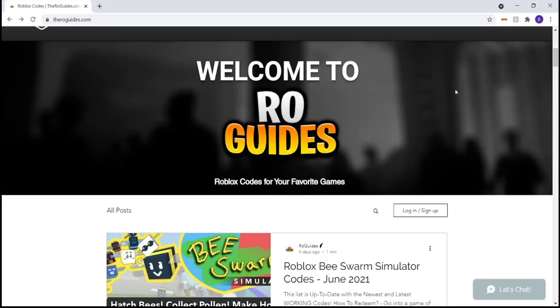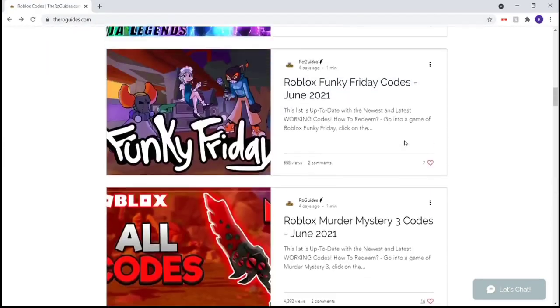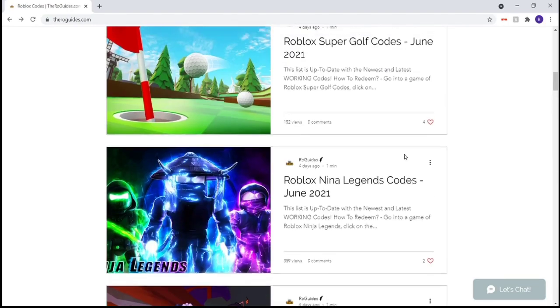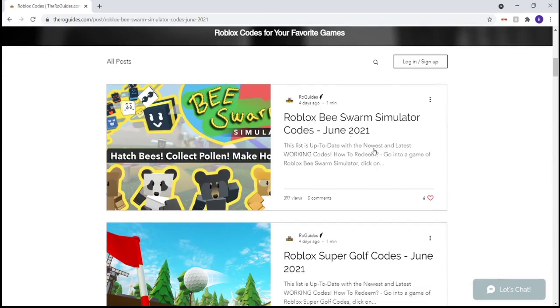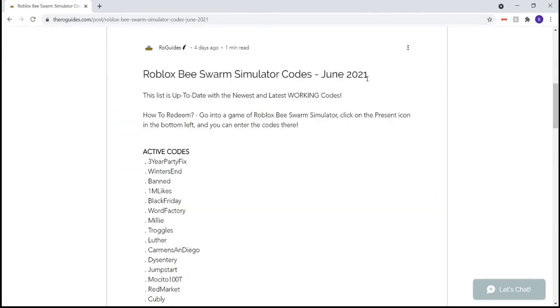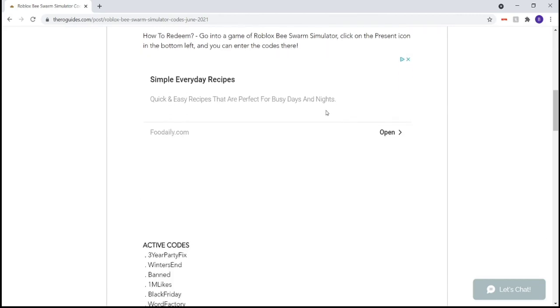Before we get into this code video, this video is sponsored by TheRogueGuides.com. TheRogueGuides.com is a website that shows off all the working codes for all your favorite Roblox games. If you're in a game and you wonder if there's codes for it, definitely be sure to come to this website. This site is updated every single month, every single time there's a new code video.